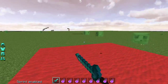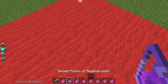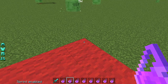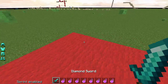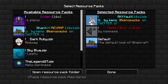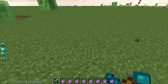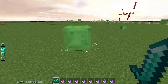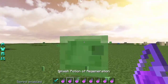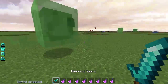The three ways are CPS, sensitivity, and of course your resource pack. The resource pack I'm using right now is the Arculite Vault. This resource pack makes you comfortable in PvP. Then there's sensitivity — for example, if my opponent is behind me and hitting me,